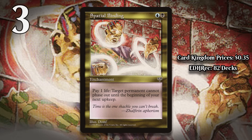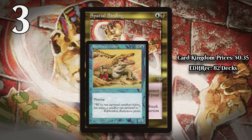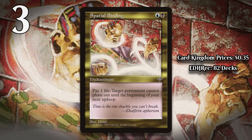At number 3, it's Spatial Binding. For one blue and one black, this enchantment lets you pay one life to make it so that a permanent can't phase out until your next upkeep. Obviously enough, this interacts with a little-used mechanic, although over the last few years they have started to use it a bit more. A permanent that is phased out is treated as though it doesn't exist, and permanents with the keyword phasing alternate between phased in and phased out every turn. The idea with Binding is to turn off phasing, and when looking at more recent cards that force permanents to phase out — like March of Swirling Mists — you can theoretically use it to ignore that effect for a turn. But all of these use cases are incredibly narrow, and even when it does actually encounter phasing, it isn't that great. Most of the time when you play this, it sits on the battlefield and doesn't do anything.